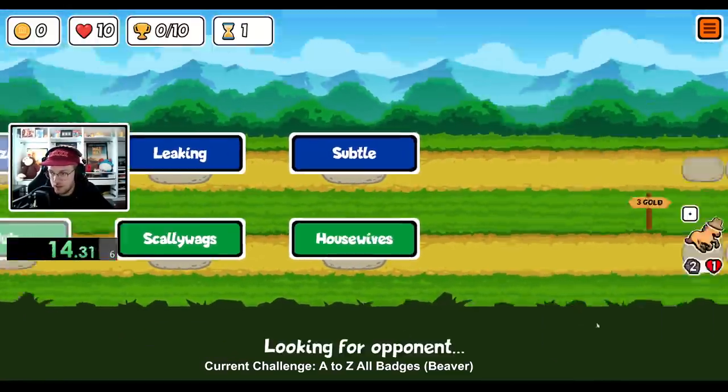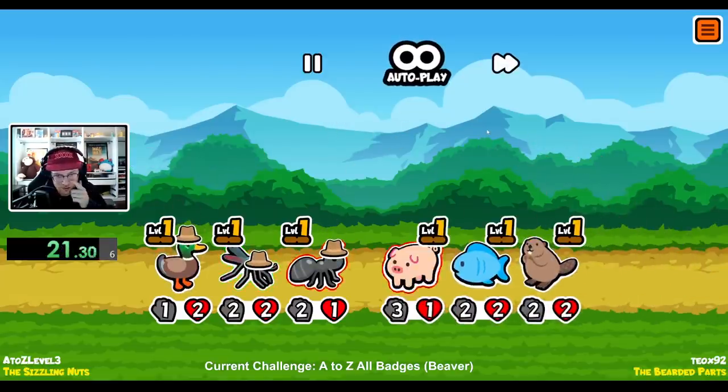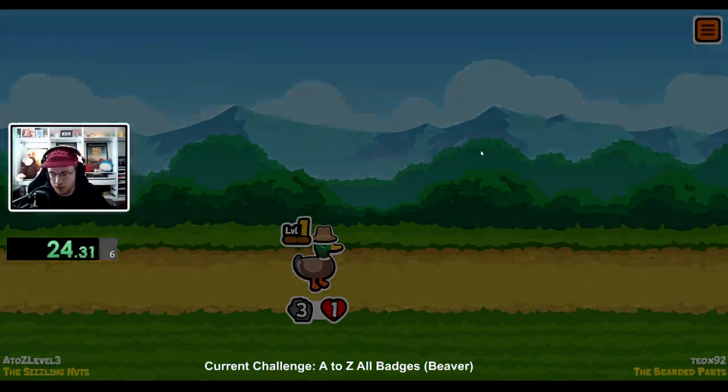I'll rarely get to use the bison due to not ever having a level 3 pet. I can never use the caterpillar unless it's my current challenge, and if I ever accidentally get a level 3 pet that has passed my current challenge, I'll have to restart. But those are the rules — start with the ant and eventually finish off with the zombie fly.